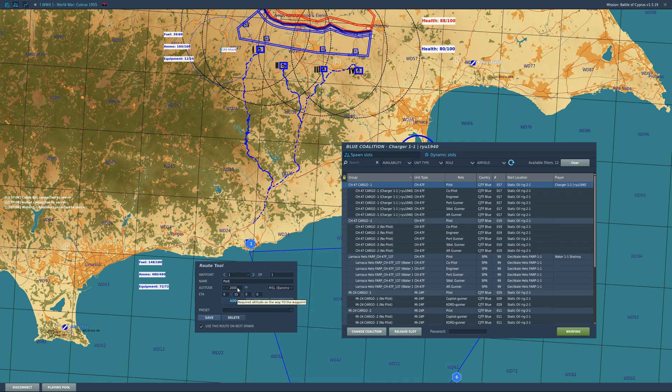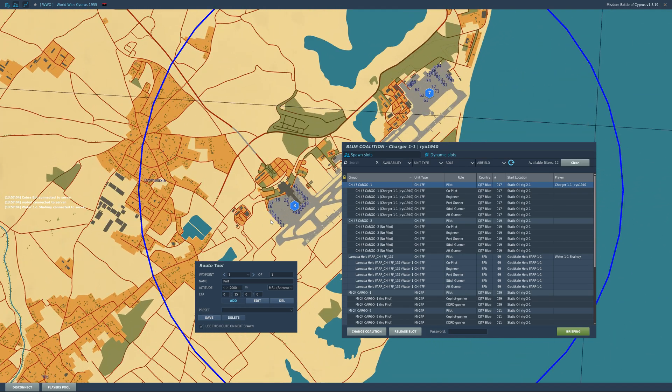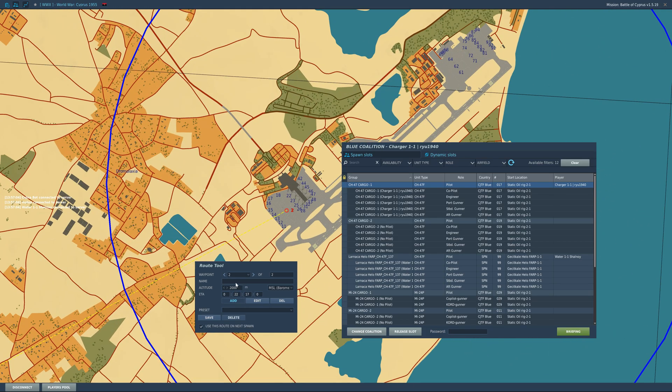The altitude you can change depending on the navigation system in your aircraft if it's important to you. I just leave it as default because I'm not too worried about that. But if you're tying it into a waypoint for weapons delivery on some other aircraft, you might want to put a different waypoint altitude. So we've got waypoint one. We can do Lanarka — that's the main airfield for blue here. This is the parking apron for the helicopters, so I'll just put 'Lanarka'.